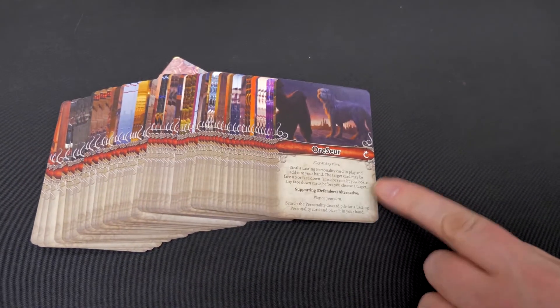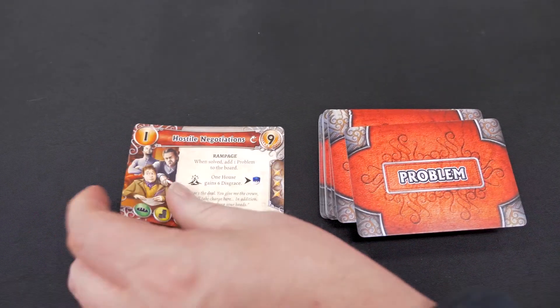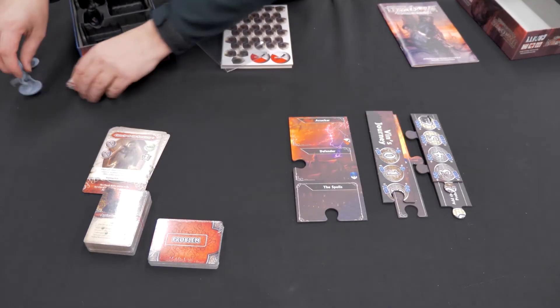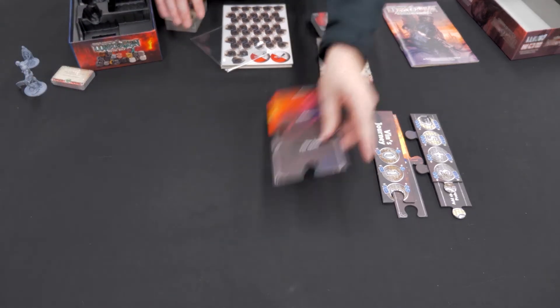There's an entirely new set of personality cards, an entirely new set of problem cards, and these are Rampage cards — because of the Koloss. So the interesting part is how the board is affected.